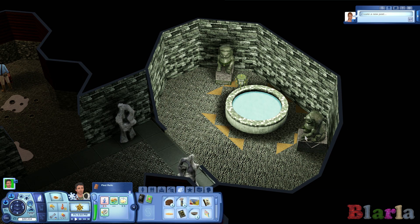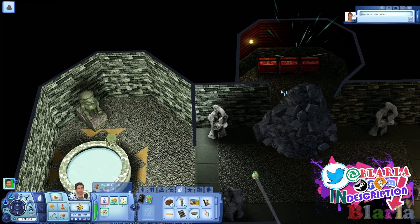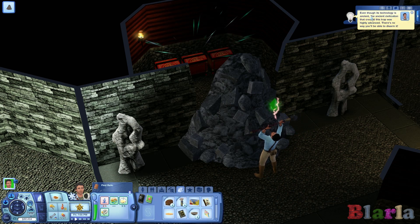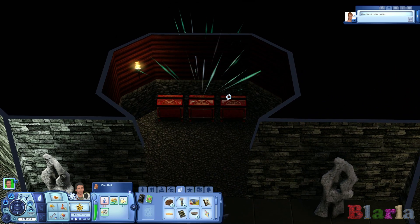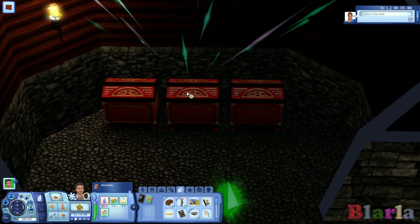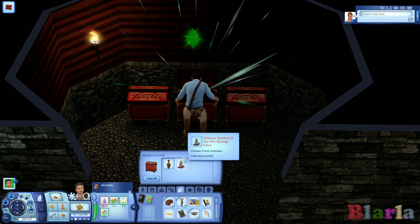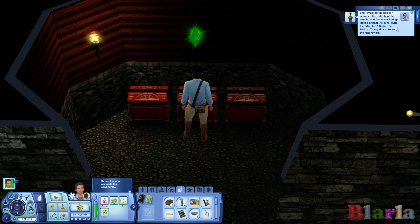What about in this room? Maybe before we leave we should break through here. You couldn't disarm it — it was too advanced. We are through! This seems like the important one here. Maybe it's not — a Chinese symbol of the hot springs cave, that's cool! And a hot springs relic! Sam smashed the boulder and searched the entirety of the temple, finding the hot springs relic artefact.